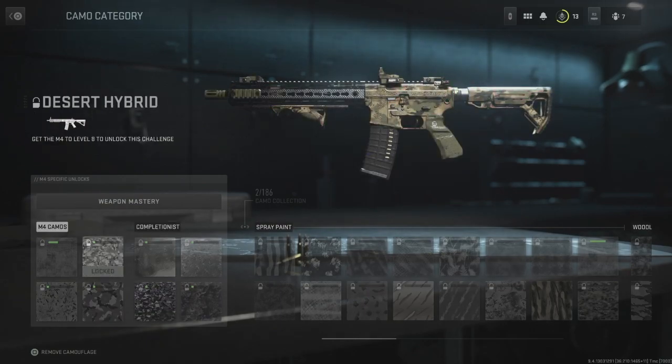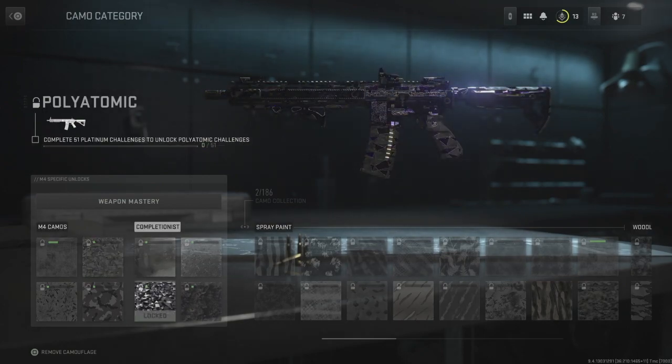Before, you would just get diamond on everything and then unlock the camo. Now you've got to come back and complete the rest of the challenges that unlock once you get platinum camo on every single weapon.